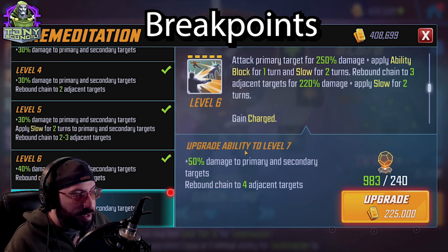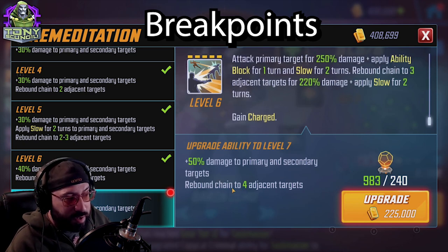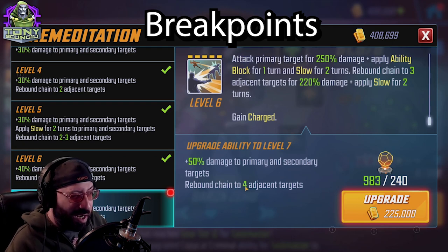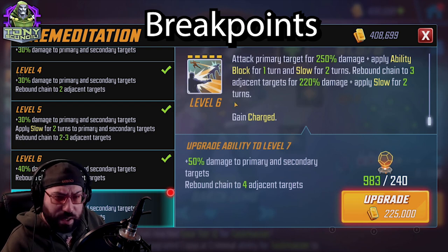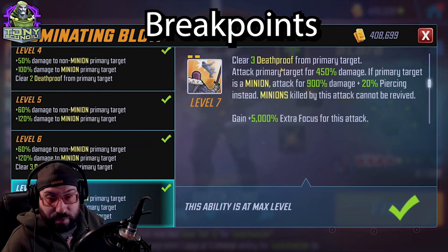The ability block and slow on Premeditation are what's relevant. The rebound chain is a little questionable since it can keep bouncing between the same characters, but the fact that Zemo gains charge on it is why I usually open with it rather than his special. His special — Dominating Blow — clears three death proofs from the primary target, attacks for a decent chunk of damage, 450 total.